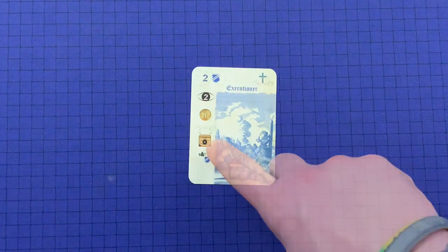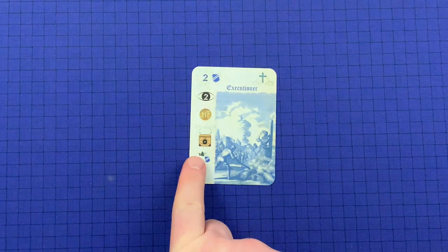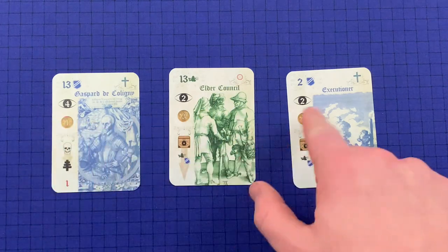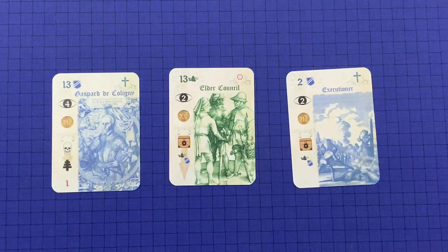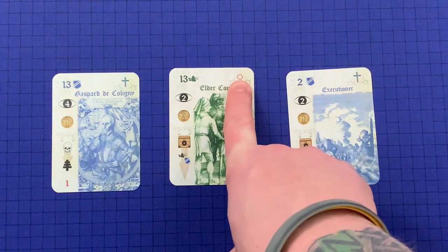Collect Piety: the player collects the piety value of each living card in the trick of the specified type — in this case Peasants and Nobility, so the player would collect a total of eight piety. If there is no specified type, the player collects from all living cards in the trick. When scoring piety, you must distinguish between Protestant and Catholic piety. During Round 2, when there is no prevailing religion, a Prevailing card will not score any piety.